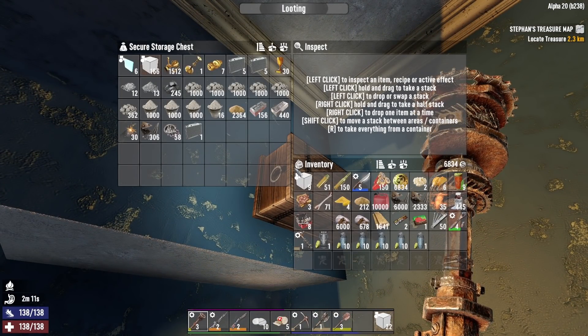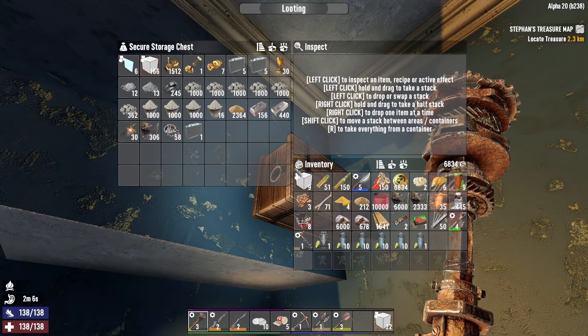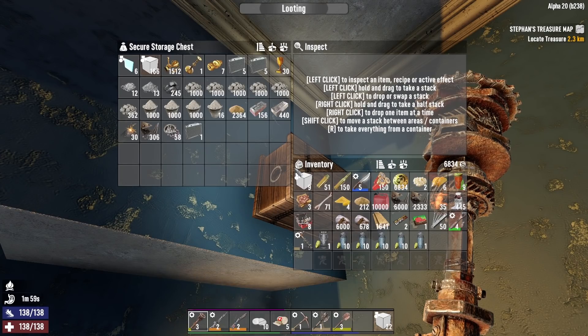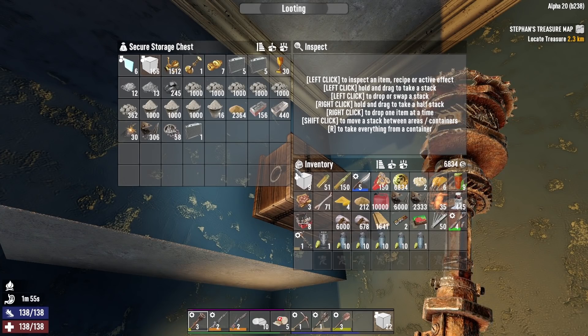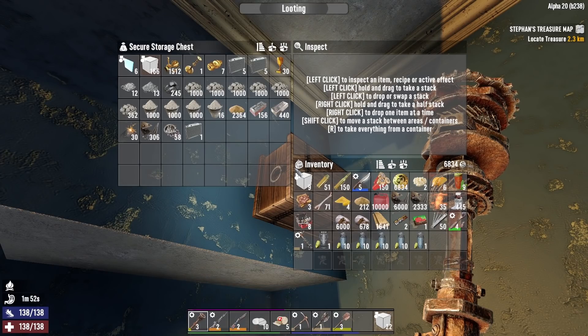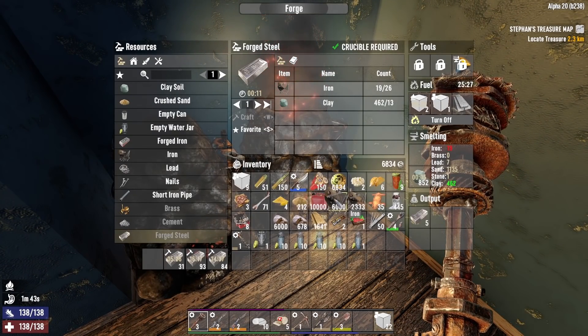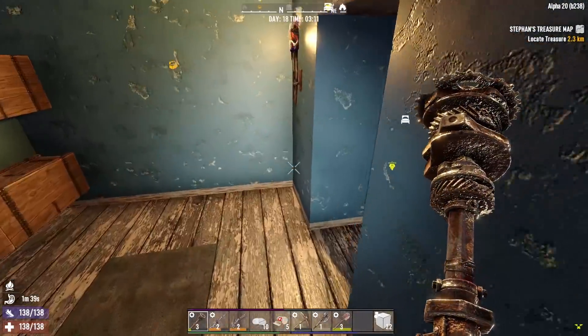My plan for the horde base — my next building video will be coming up, maybe even next episode. What I want to do is make the horde base out of steel at least on the bottom, where the zombies beat on it. Then I'm going to build the tower that's the central part of the horde base. Once that's done I'm going to be bringing back one of my old horde bases that I haven't used in a really long time — I won't say what it is, but it should be a lot of fun.